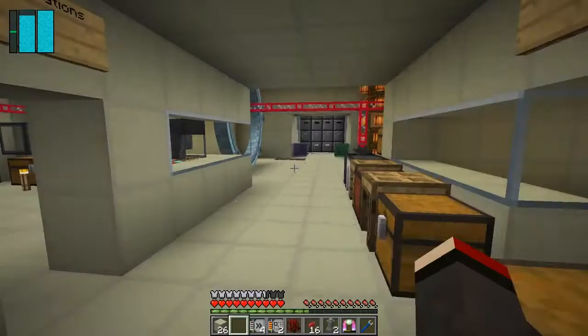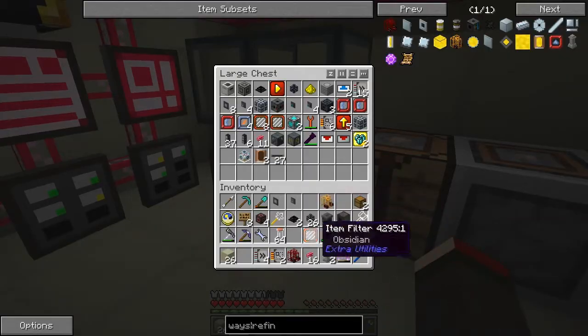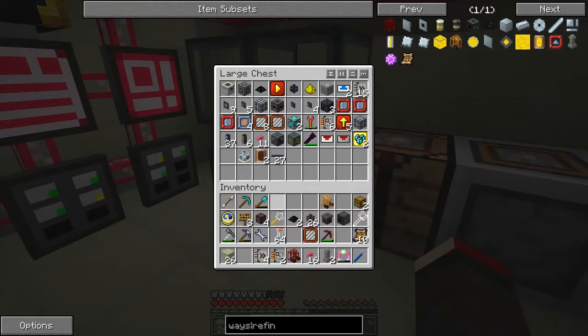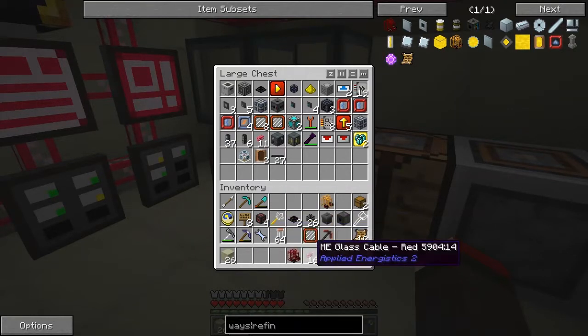Fantastic — some glass cable, import buses and export buses, just one of each. I'm quite impressed with the rewards in here, that's pretty good stuff. A nice stack of cable as well. Now let's look at the next quest — it should have opened some more quests.